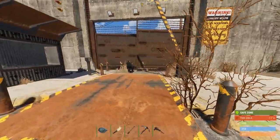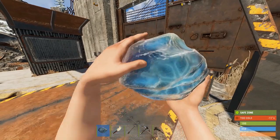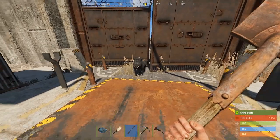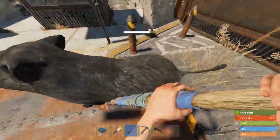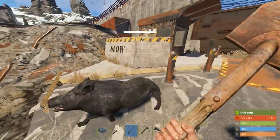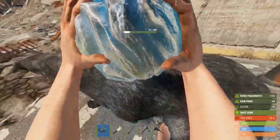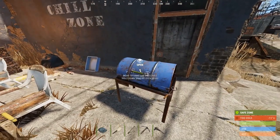One of the downfalls of Outpost is there's no food for sale here, but there are sometimes animals that roam into the safe zone. While they're in the safe zone you can attack them with your rock or your paddle — I'd suggest a paddle because they're not overly aggressive, but they will still try to attack. Run in and then use your stone to get all the meat out of it.